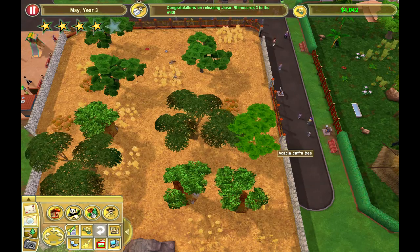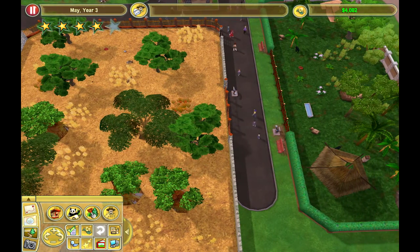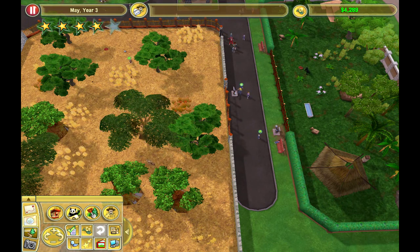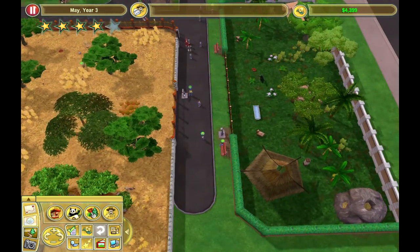Hey guys, Barrel here and welcome back for more Zoo Tycoon. Last time we were here we actually got two exhibits — we got the black leopard and we also got the African wild dogs. They're pretty cool — the African wild dogs and black leopards are obviously amazing.